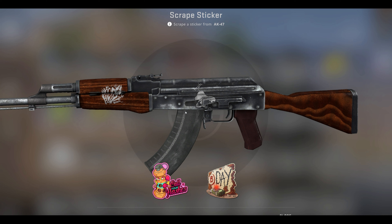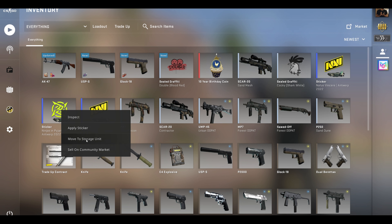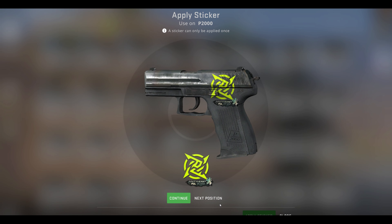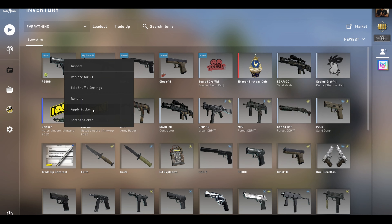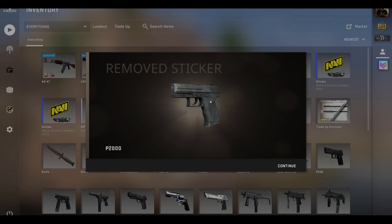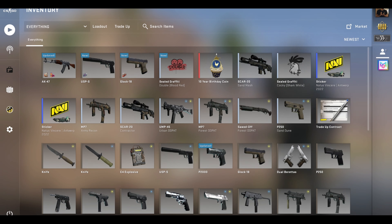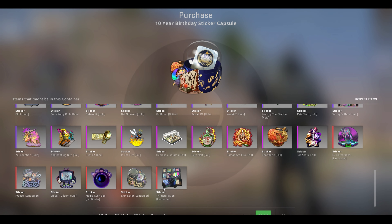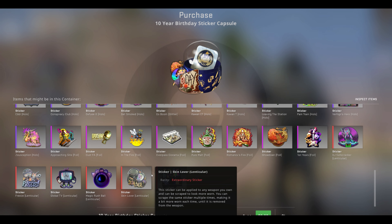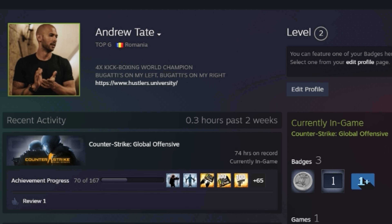I'm pretty sure that was only for those stickers. Like, let's use this sticker for example — if I have this gun and I scrape the sticker, nothing's really going to happen. It's just going to scrape and scrape and not leave any mark. So just some stickers have the effect. There's a lot more in the capsule. But for now — four-time kickboxing world champion, Top G from Romania, out.